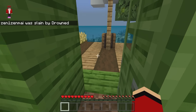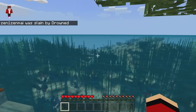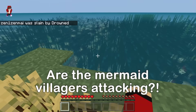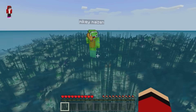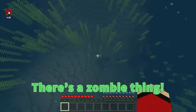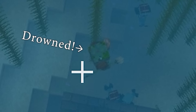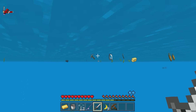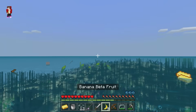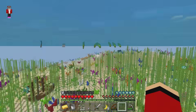Something just killed me! There's something here? What is that? There you are! I was killed just now — there's a zombie thing! Be careful! There he is, the one that killed me! It looks like a drowned! It won't get away with that! There are my items — found my goggles! Put those on! Now, no mercy for the drowned!